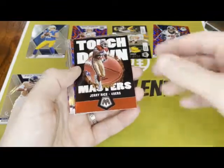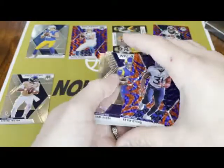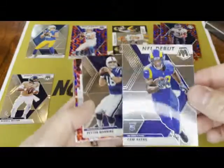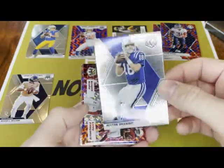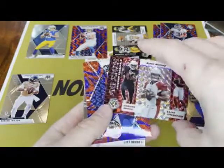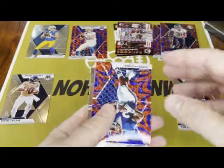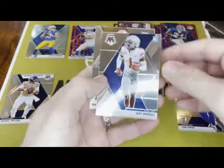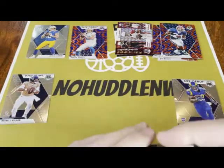Jerry Rice. A Kevin Bird. Cam Akers — hasn't done much this year, good rookie potential but I think he's been hurt actually. Peyton. We have a Mosaic Flea Flicker, not numbered. Thurman Thomas, old school blue prism. Jeff Okudah rookie card and Marshawn Lattimore — we saw those two on the back. Those Herberts are very nice to start off with.